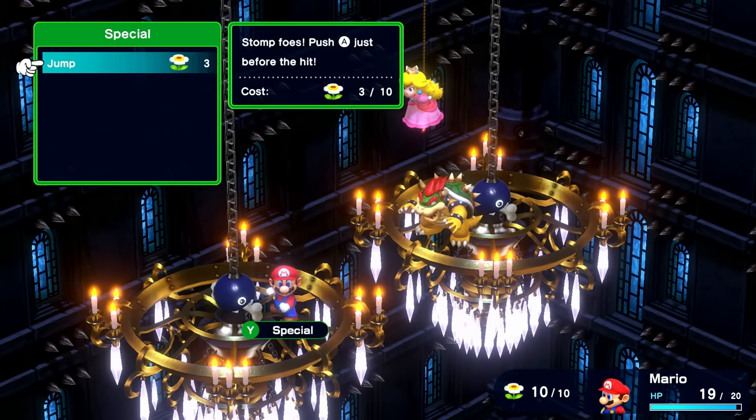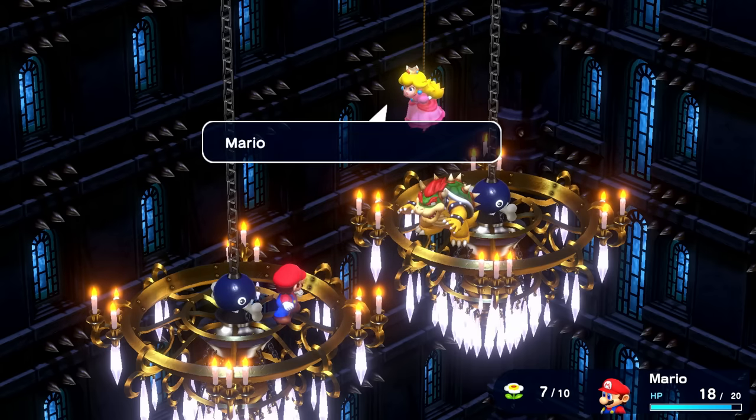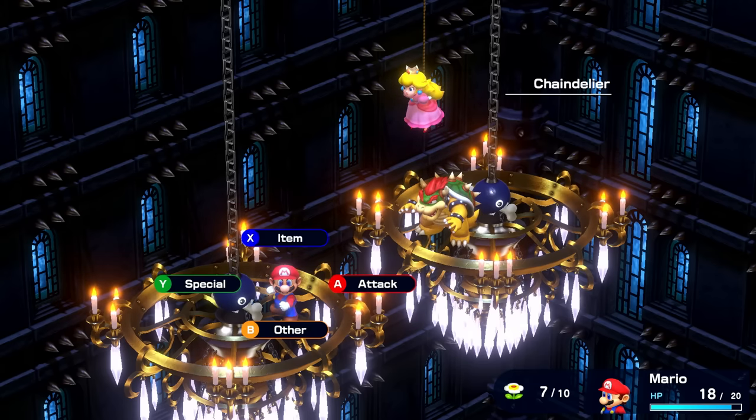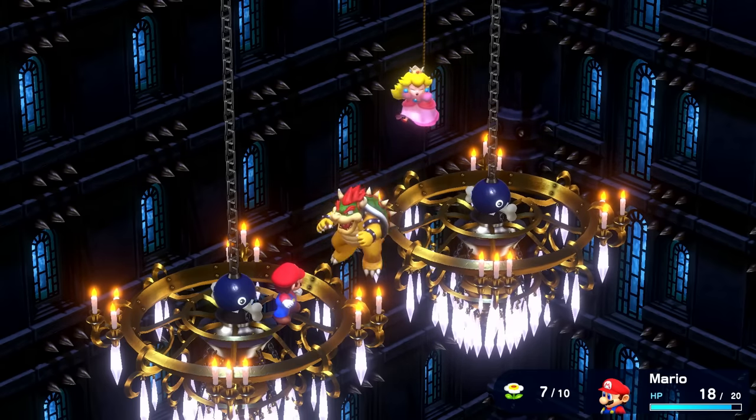Let's try a special then — we'll try the jump move for three flowers, and I guess we have ten, so we should be good. Not bad, we get 35 damage. Couldn't quite block it. Attack the chain — oh, the chandelier! I like the pun. So instead of attacking Bowser, we'll attack the chain to the chandelier right over here. Maybe that'll make the whole thing fall?